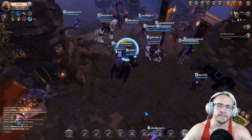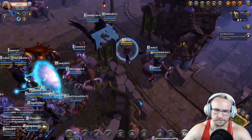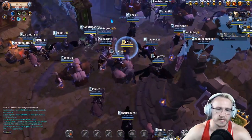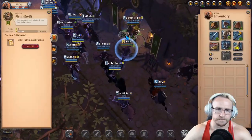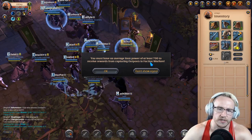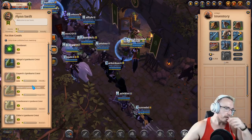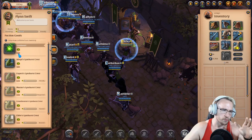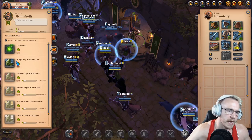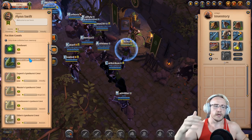Now let's transfer over to faction farming. With the recent update, you can faction farm pretty easily with this build. We need to find the faction guy — he's over here. Faction farming lets you earn reputation and faction coins. Those coins can be used to buy things, but you need at least 700 IP to receive rewards from capturing outposts — don't worry about that. You can reach 700 IP easily. What you're looking at here are things you can buy with reputation points, earned by clearing mobs, killing other factioned players, or doing solo dungeons.